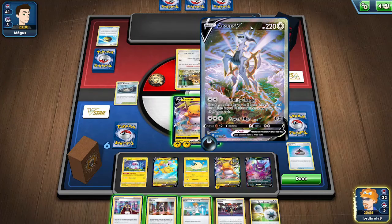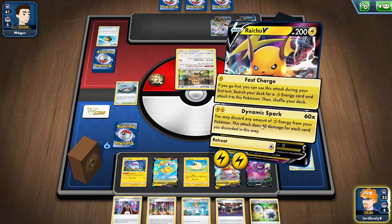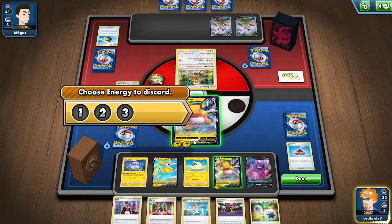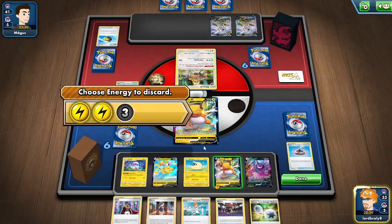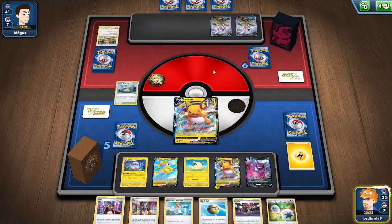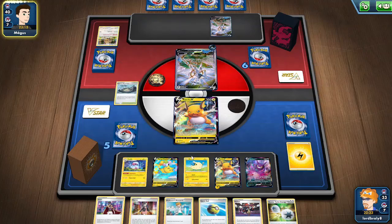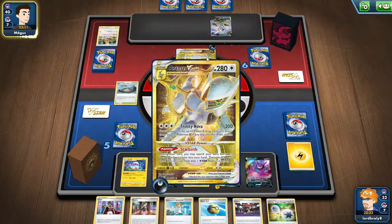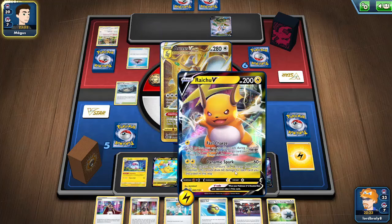They're probably going to Trinity Nova next turn, so I think we need Dynamic Spark here — and yes, we got the knockout! Sucks that I wasn't able to Boss, but whatever — it happens. Quick Ball, okay, not too bad. We do have the draw supporter for next turn as well. We need to get a lot of energy into play — need to attach Double Turbo, use Dynamo Motor, and find Raihan to get four energy for the knockout on this Arceus.